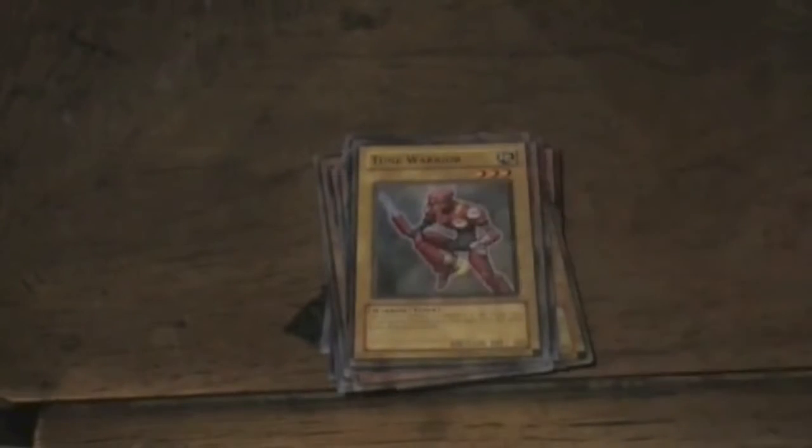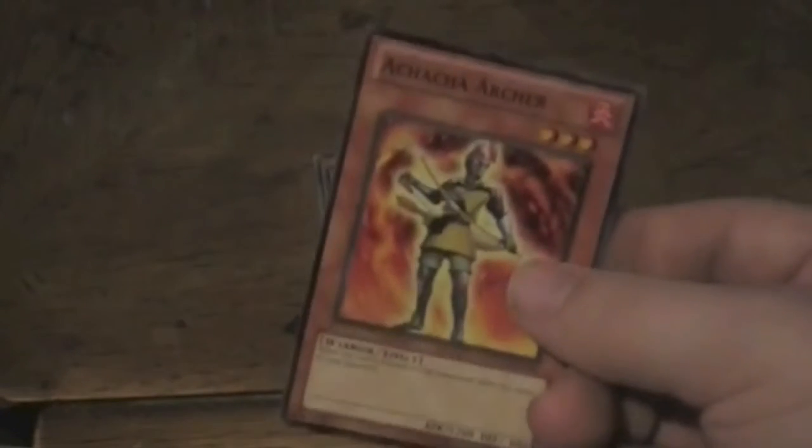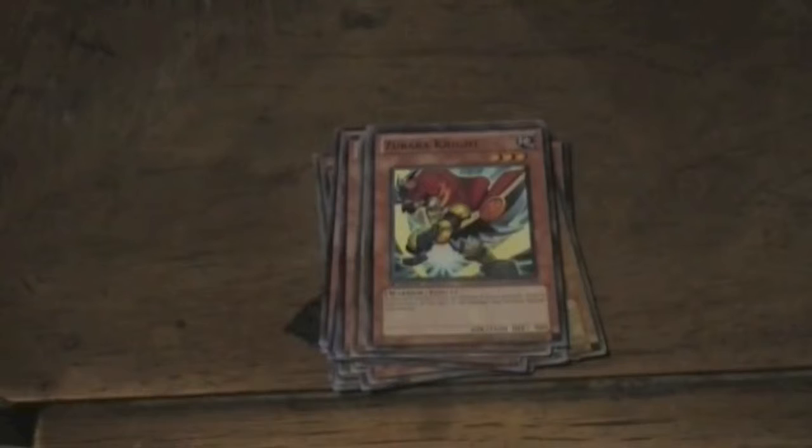Shine Knight. Junk Synchron. Toon Warrior. Trident Warrior. Achacha Archer. Fortress Warrior — good for defense. Nitro Synchron. Ganbara Knight. Swordmaster. Zero Gardner — really, really good effect, good for defense. Zubaba Knight.